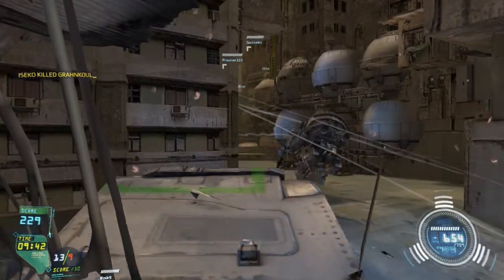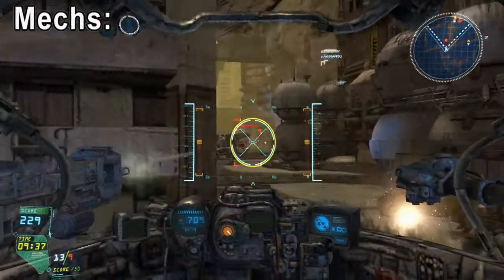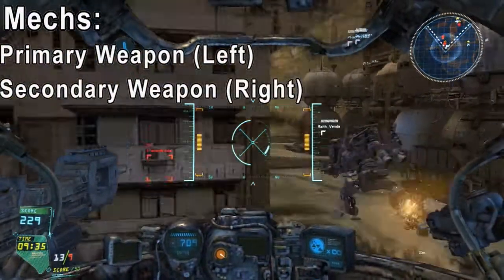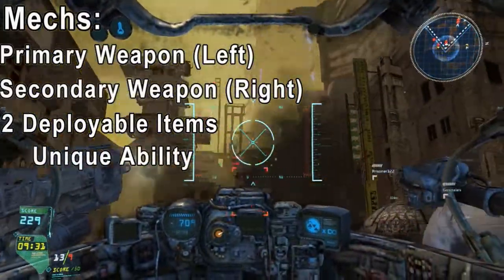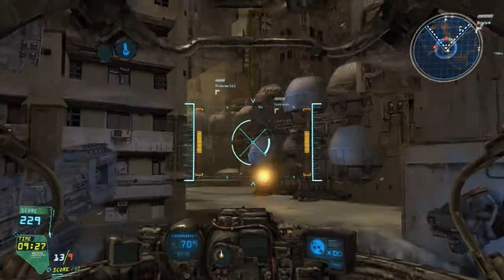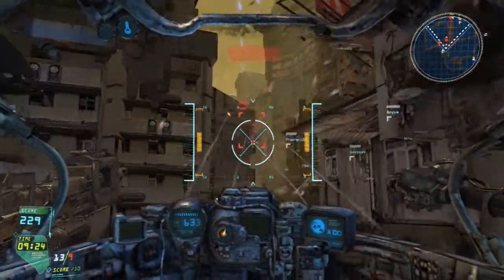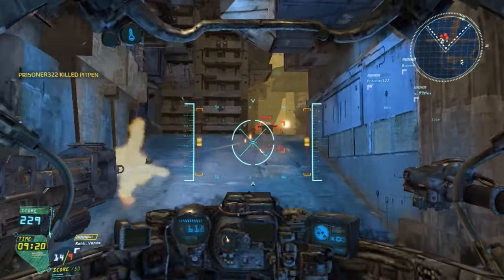The mechs are broken down into three different groups: the A class, the B class and the C class. Hawken's mechs come with a primary and a secondary weapon, up to two deployable items, one unique ability, and a counter measurement that can be used only once per life. Each of these classes have their own weapons and special abilities which can be customized with unlockable skills and weapon upgrades.